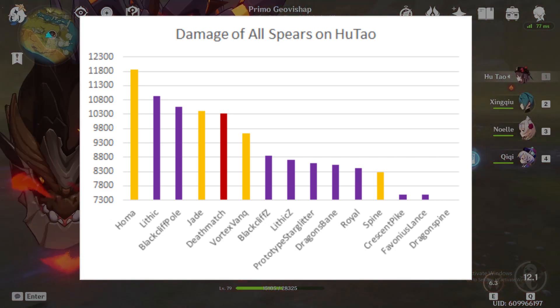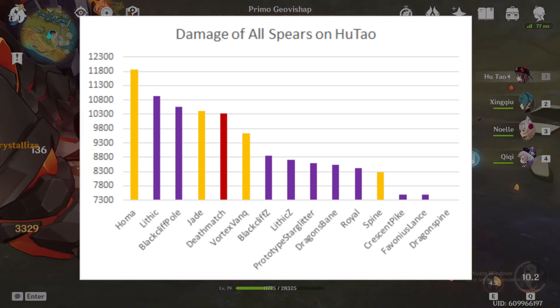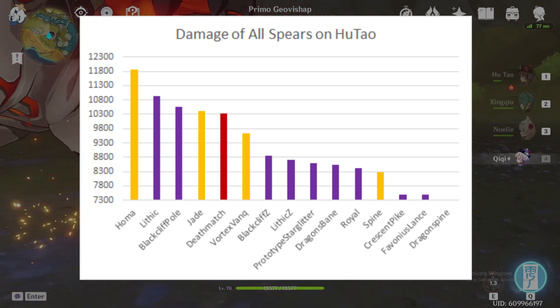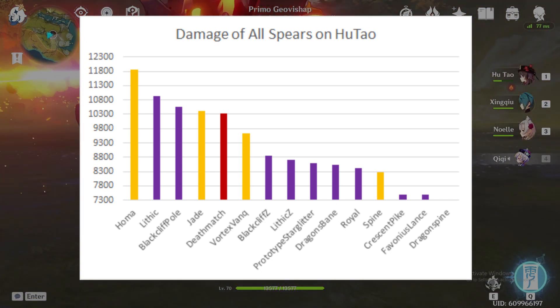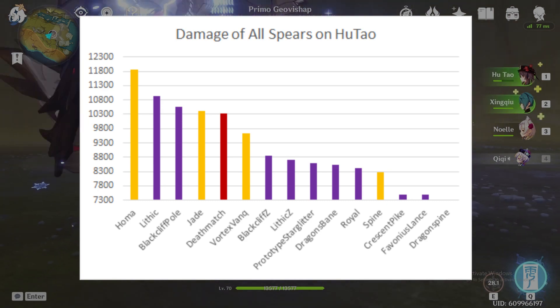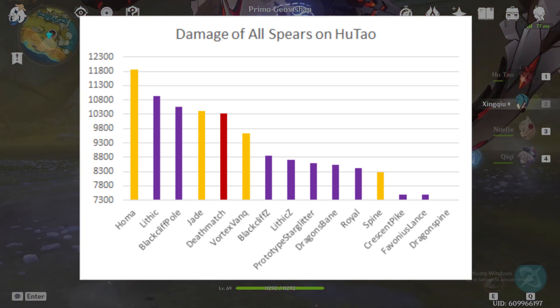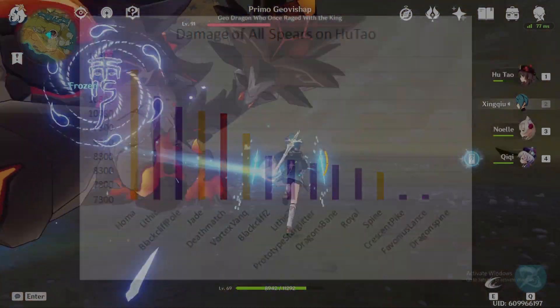Another notable thing to mention is that any spears that give a large attack percentage bonus perform worse than those giving more crit stats, and this can be seen by comparing the Lithic to the Blackcliff and also by the fact that the Vortex Vanquisher is performing much worse than on other characters who have a large base attack.